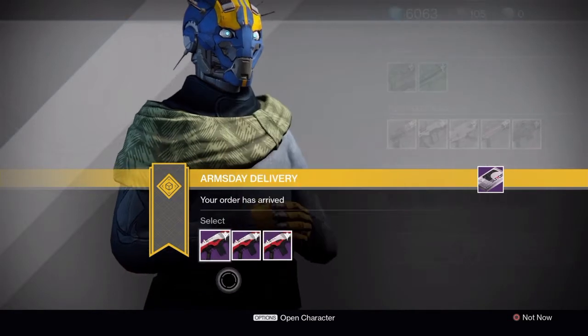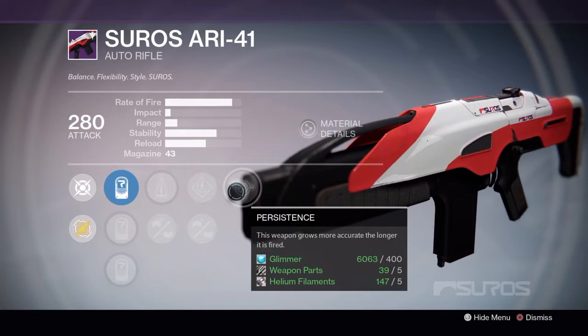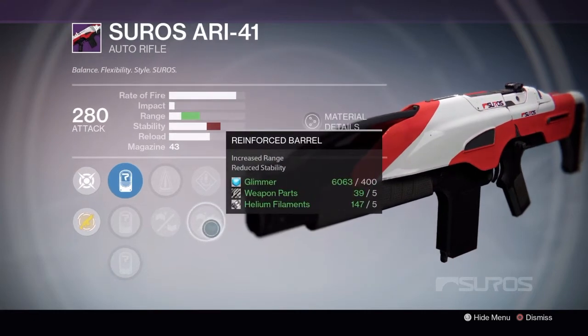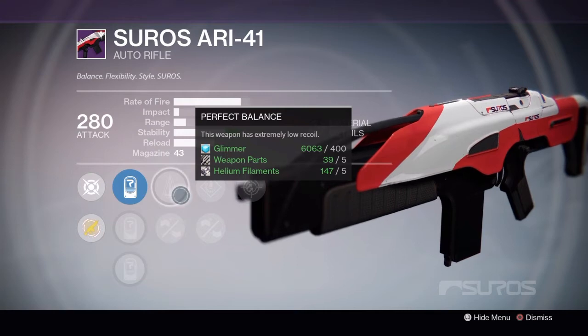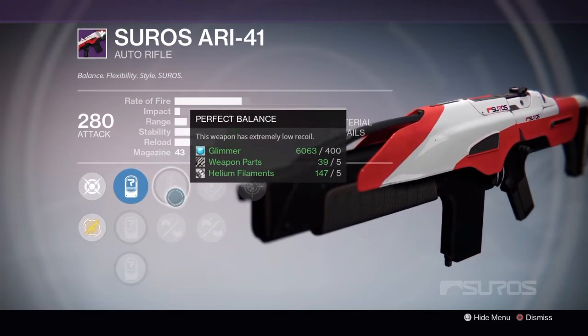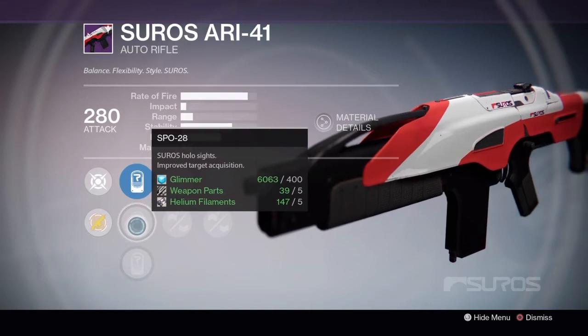Starting with the rank 1 roll, we have Persistence right off the bat. Next we have Reinforced Barrel — increased range, reduced stability — and then Perfect Balance to bring the stability back to the base level. We also have the SPO-28 Holosight for improved target acquisition.